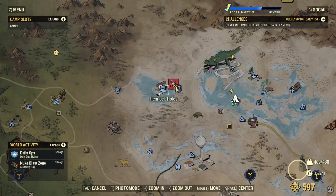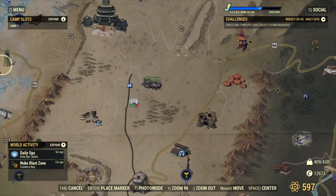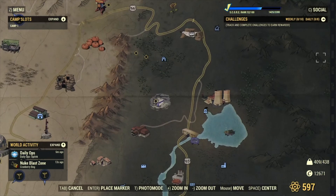The final location is Hemlock Holes — if you go behind Hemlock Holes you'll find a Grafton Monster that drops acid, and two Sally Gassers. Each full run should net you about 150 to 200 acid. I hope you guys appreciate the video, have a great day and bye!